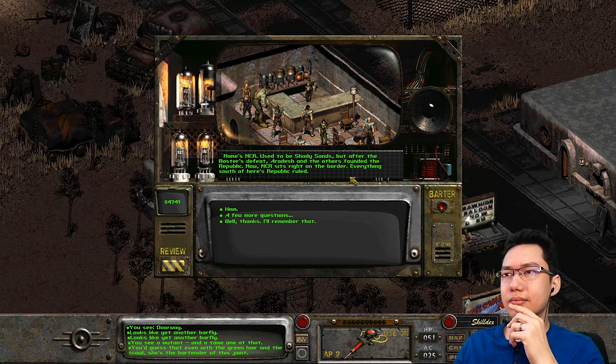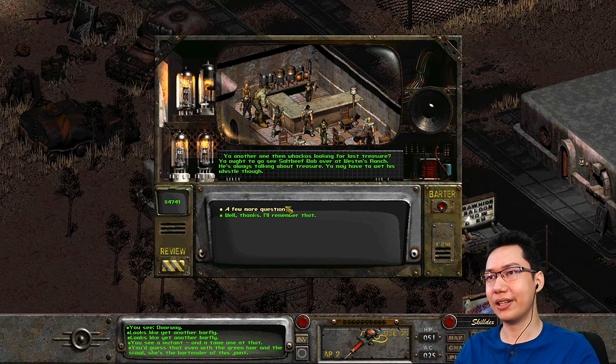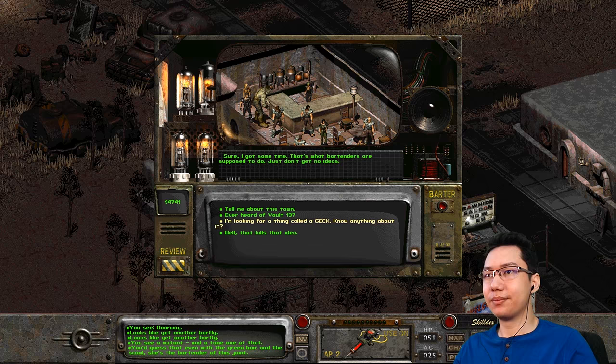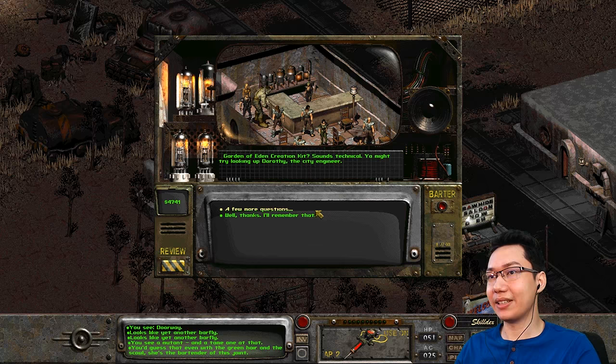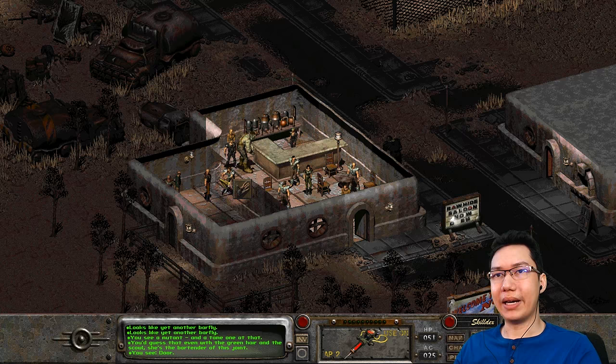Ever heard of Vault 13? 'Yeah, another one of them wackos looking for lost treasure. Go see Salt Beef Bob over at Westin's Ranch — he's always talking about treasure. You may have to wet his whistle though.' Looking for a GECK. 'You tell me how to mix it and I'll pour it for you — it's a Garden of Eden Creation Kit. Sounds technical. You might try looking up Dorothy the City Engineer.' In the back room: 'I'm Merc. Knowledge costs.' Here's 50 bucks. 'Just so happens I've got a map to Vault 13 — only a thousand bucks.' 'I bet you've got a bridge to sell too — I'm not that gullible.' 'Vault 13 is practically a religion around here — they've even built a statue to some chump who supposedly came from there.'